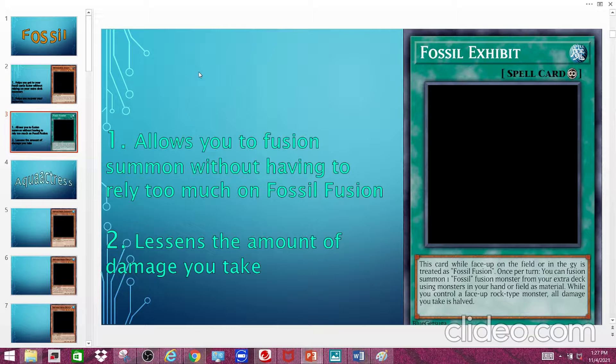So it's better that you're able to fusion summon using monsters in your own hand. You can just play a bunch of high-level Rock monsters and fusion summon whatever you want without having to blind go-second. Anyways, let me know what you guys think about my custom Fossil cards in the comment section below.